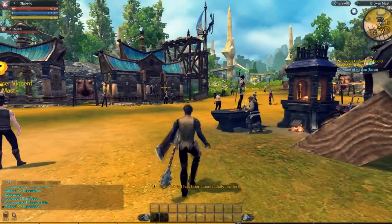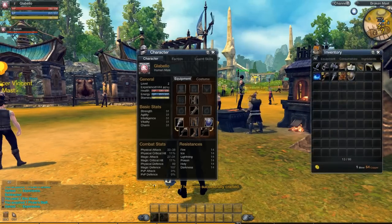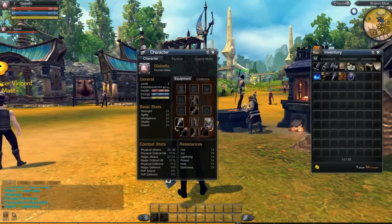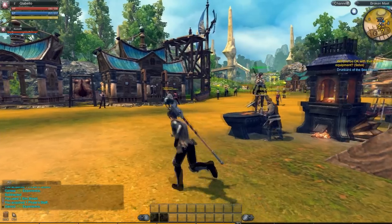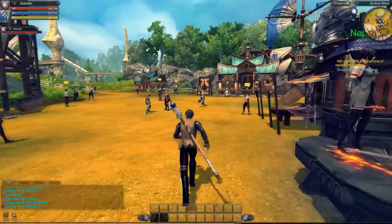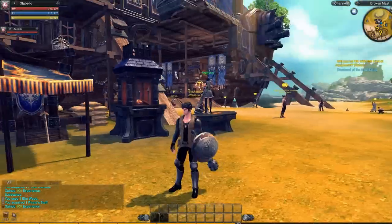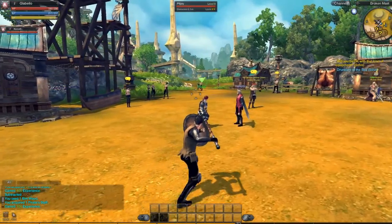I'll just equip that. Press H to bring up your character sheet and your inventory. I didn't even know that. Then you can drag and drop your new stuff in — new staff into the slot. So I've got my new staff if I want to be a priest, which I probably don't, and then I've got my paladin stuff — new mace and new shield. I'm gonna put my mace into my secondary slot.